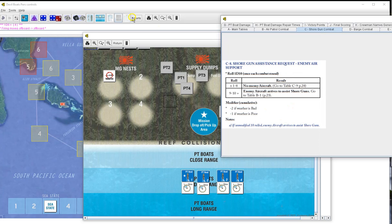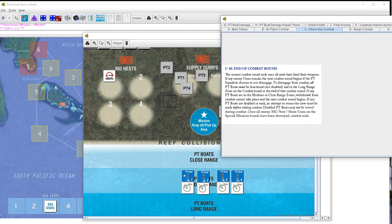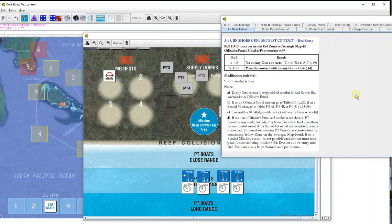They can no longer call for shore gun assistance - but we'll roll anyway in case they called during the turn - one, no deal. Nobody's in close range and the combat is done, we're getting out of there! We're going to spend round three in the combat zone anyway. We've taken some damage but let's see if we can get some barges - I haven't gotten any barges yet.